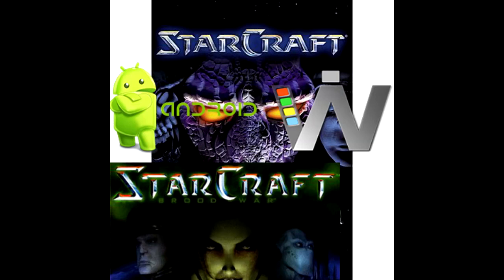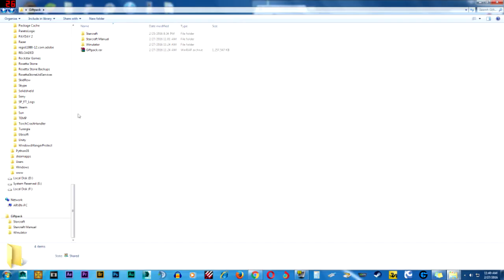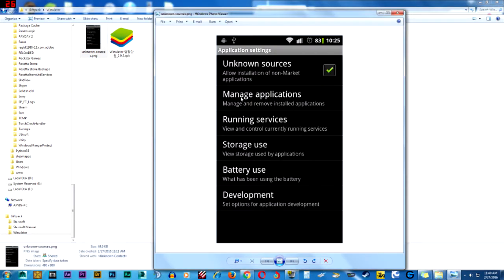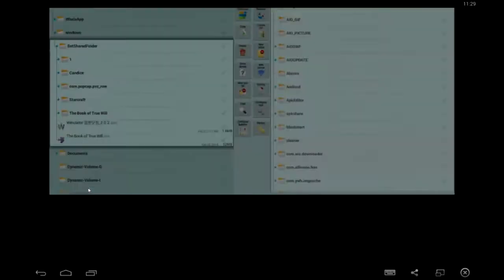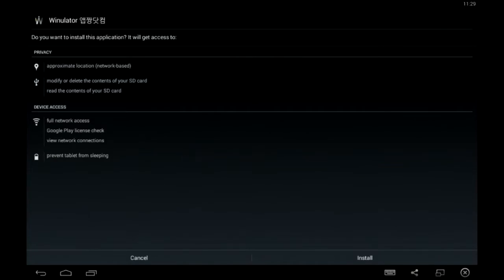Today I'm going to show you how to run the full original StarCraft on Brood War using your Android device. Before we install, we should check our settings on our Android device and make sure unknown sources is checked. Once that is checked, let's go ahead and install Winulata 2.02. All these files will be in the gift pack just below in the description, so let's go ahead and install this.